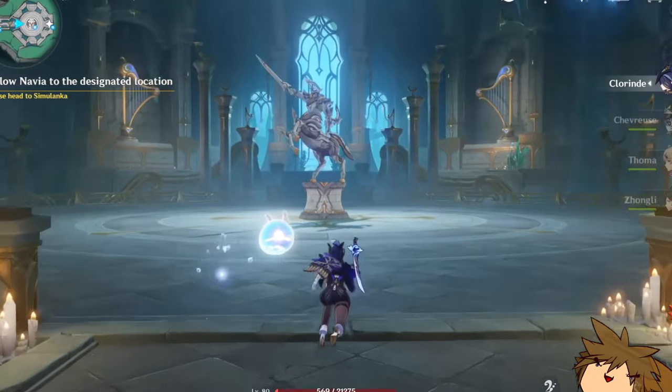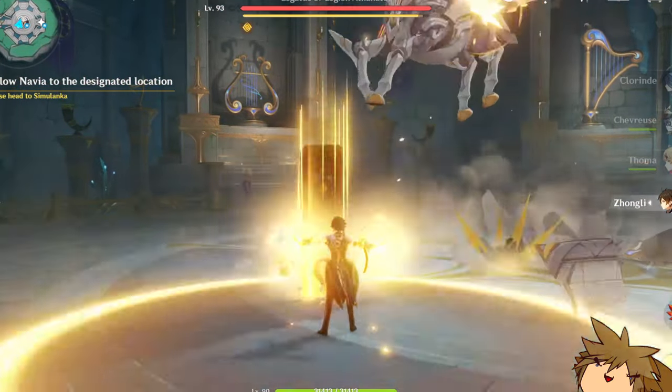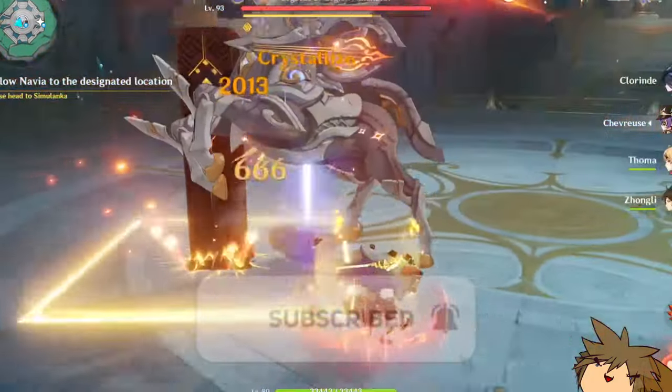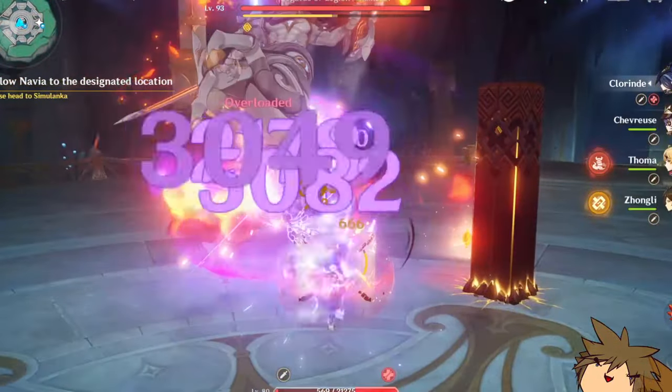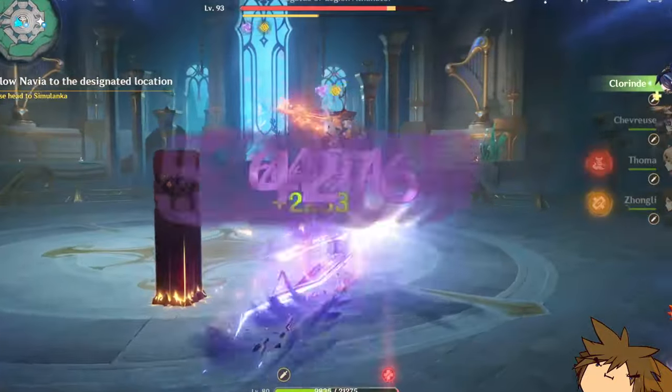And that makes the most sense. Emily is a Burning character. Her kit allows her to get more attack because of Burning, allows her to protect her teammates because of Burning. It's just generally all-rounded to be a Burning character.